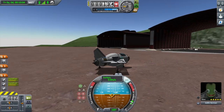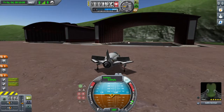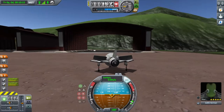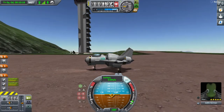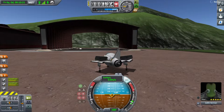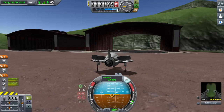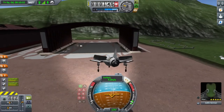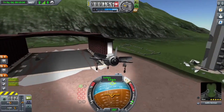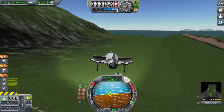We're gonna get out of here. We landed over here, got all that done, it looks pretty good. Get back to the KSP center. We're up in the air - nice little takeoff, that's pretty good.